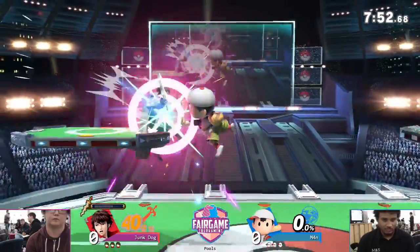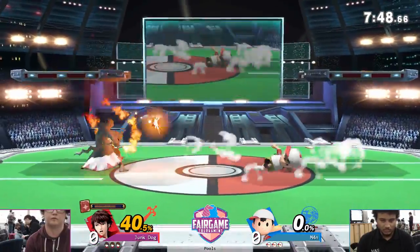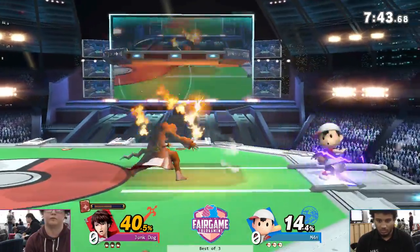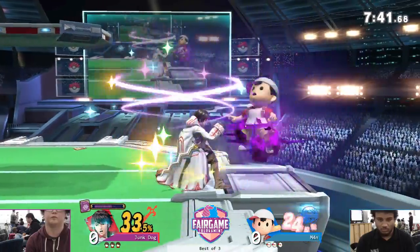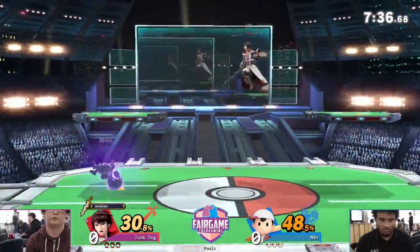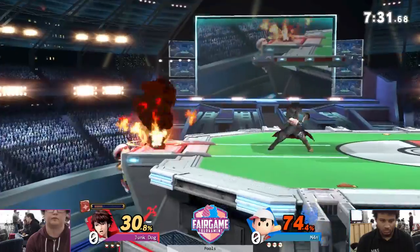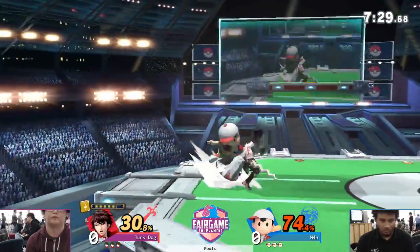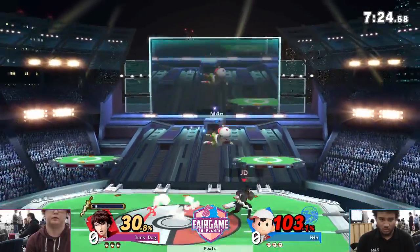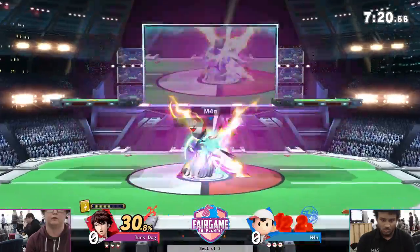Ness has access to still off-stage ledge guarding. PK fire chains — 80% on PK fire. I wonder how much Junk Dog knows about this matchup. I keep forgetting about the Vortex. Good use of it — while he's in shield, gets the command grab with the down beam. Heals him and does damage, very good. Just raw side B right in front of Ness's face. Ness's air dodge is one of the better options in the game — you just pretty much wait to read it, because Ness players love to throw it out.